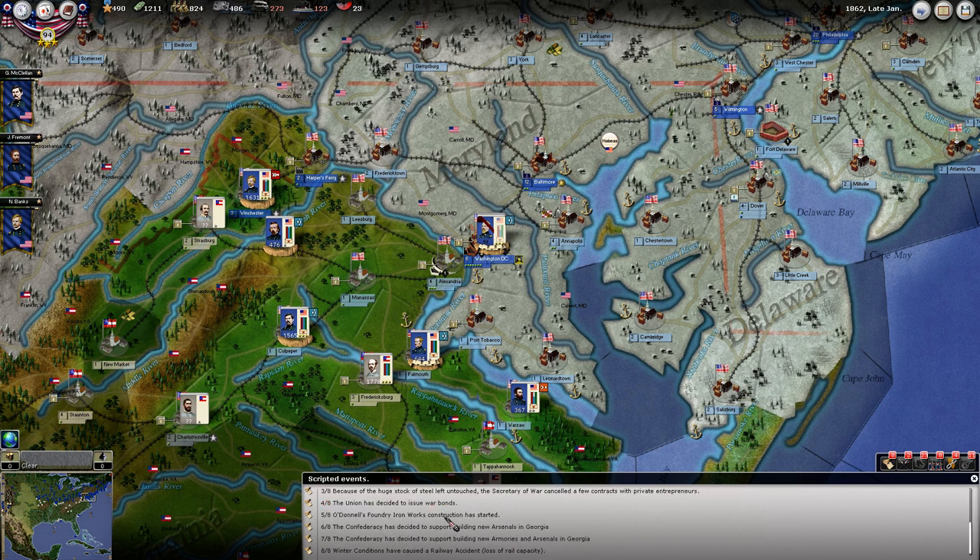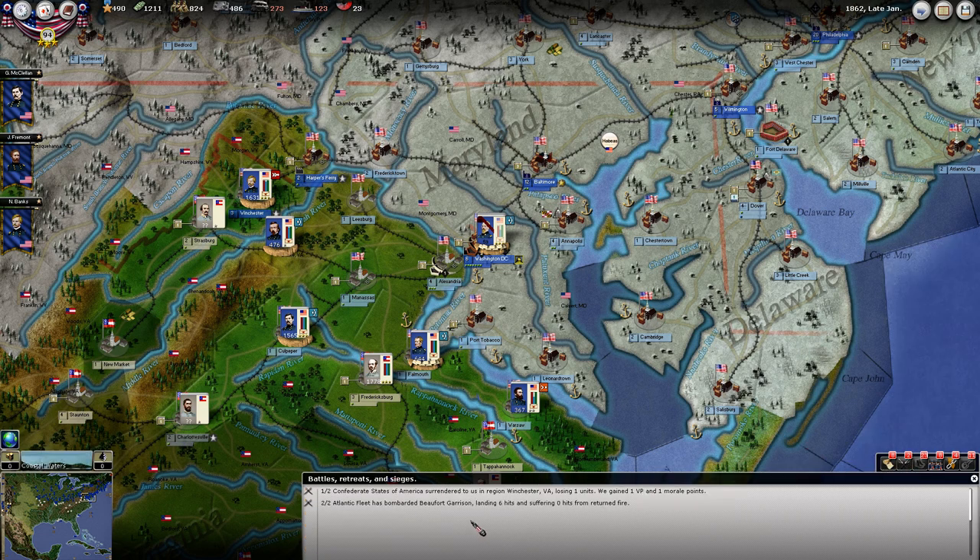We've issued the war bonds. We've started some ironworks. The Confederacy is building arsenals. Winter conditions have lost us some rail capacity. The battles won — Confederate States of America surrendered to us in Winchester, Virginia.